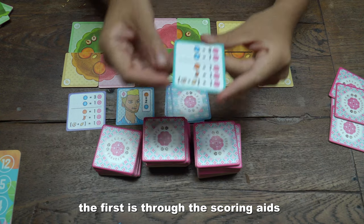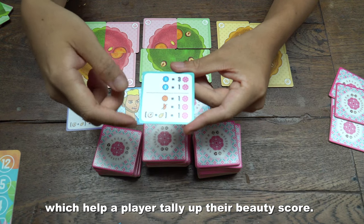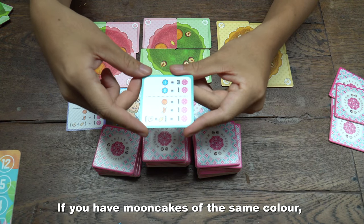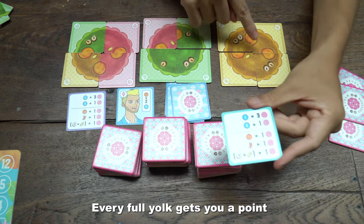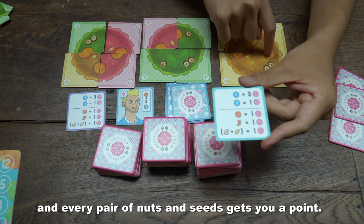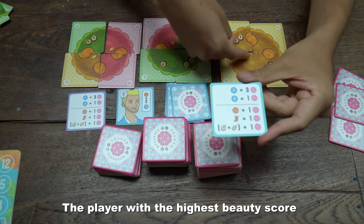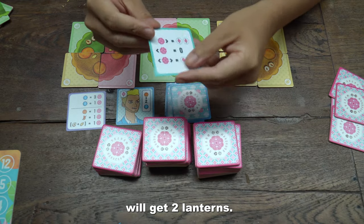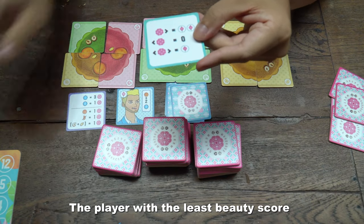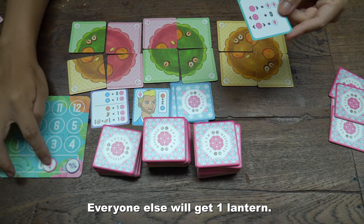The first is through the scoring aids, which help a player tally up their beauty score. If you have mooncakes of the same colour, you get more points. Every full yolk gets you a point, and every pair of nuts and seeds gets you a point. The player with the highest beauty score will get 2 lanterns, the player with the least beauty score will get 0 lanterns, and everyone else will get 1 lantern.